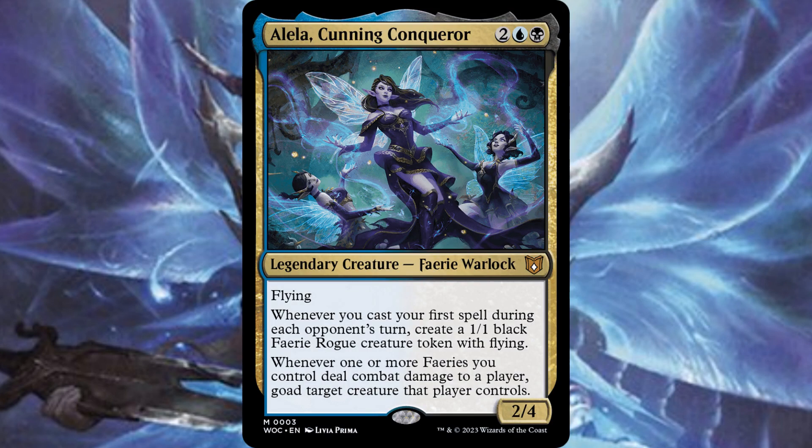Aelia, Cunning Conqueror, is Dimir 2 for a 2/4 fairy warlock with flying. Whenever you cast your first spell during each opponent's turn, create a 1/1 black fairy rogue with flying. And whenever one or more fairies you control deal combat damage to a player, goad target creature that player controls.